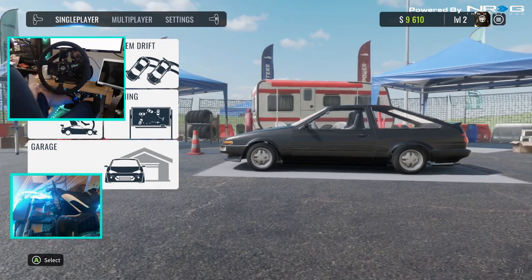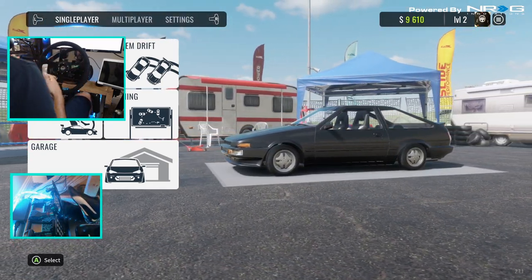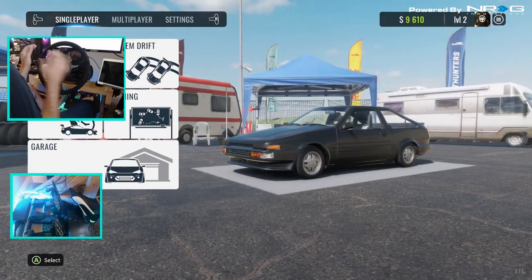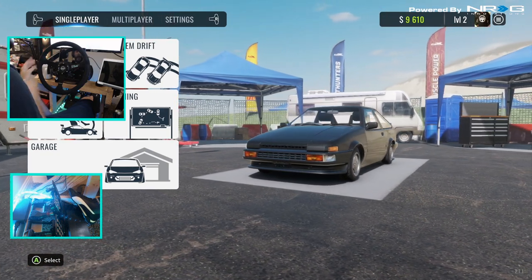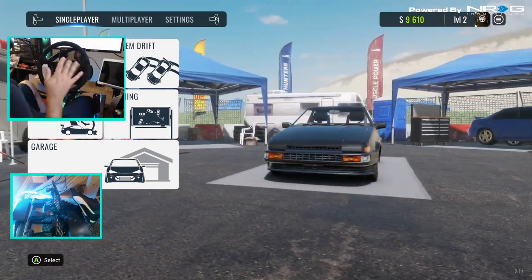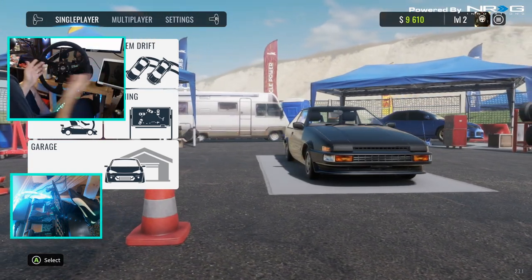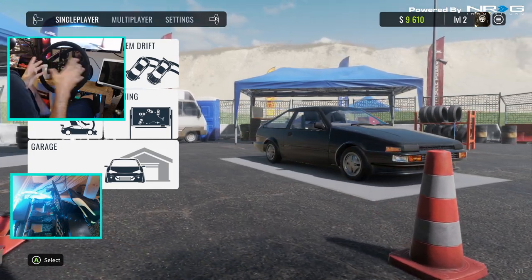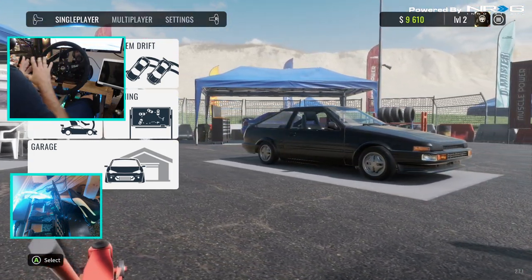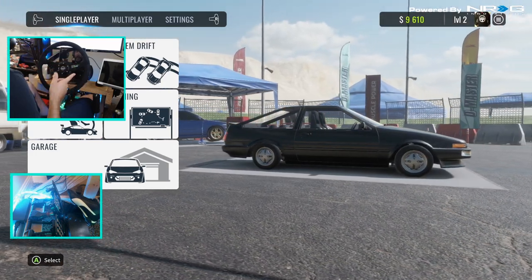I did do a lap or two, so if you notice I'm level two, just to make sure the wheel and everything worked. I got on, turned my Xbox One on, installed the game, hooked my Fanatec up to my Xbox, started the game up and everything worked right off the bat. There was no settings I needed to change. My handbrake was already set up, my gears — everything just worked, which is incredible to have everything set up perfectly. That was a major plus for me right off the bat.